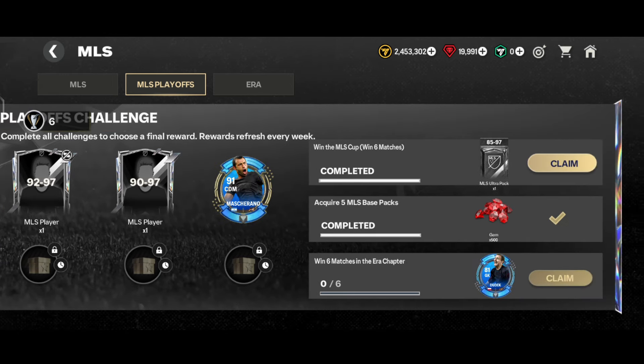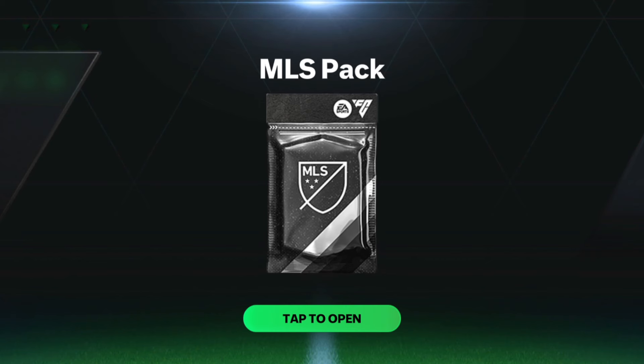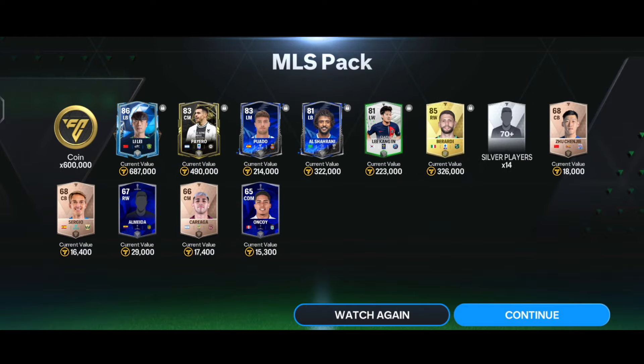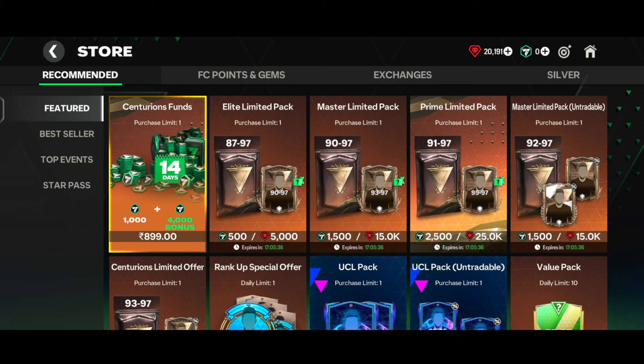Now in the MLS event under the playoff challenge section, we're going to claim the ultra pack. Here comes the pack - a normal walkout, China left back. We got a Lily 86-rated right back - that's a pretty trash pack. We got six lakh coins and several base cards.